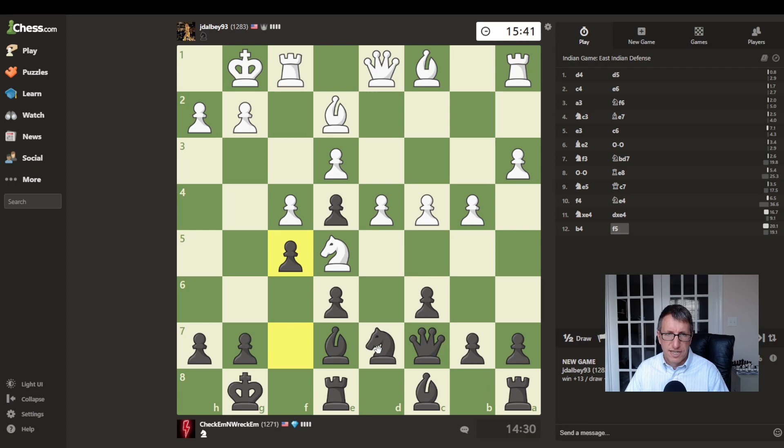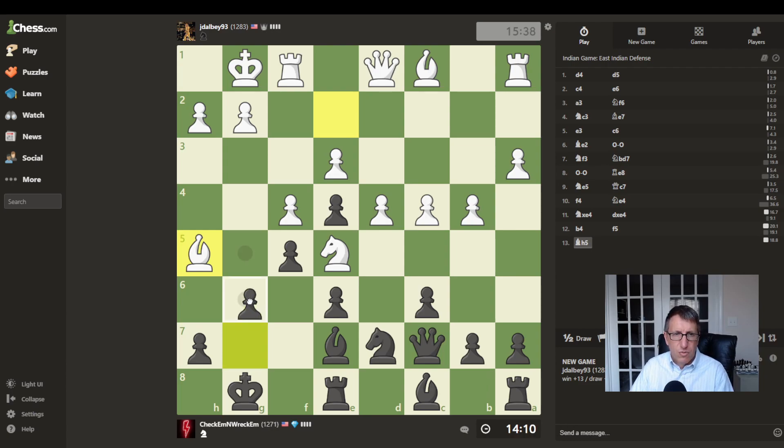Now we can attack his knight. He attacks there — I guess we could block with a pawn. Would that be best or not? Why not just block there like that?